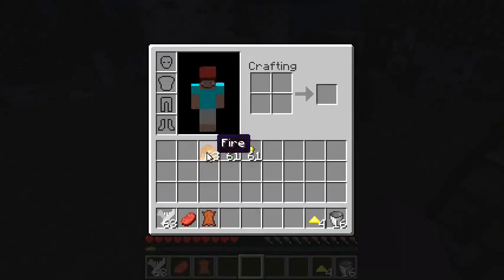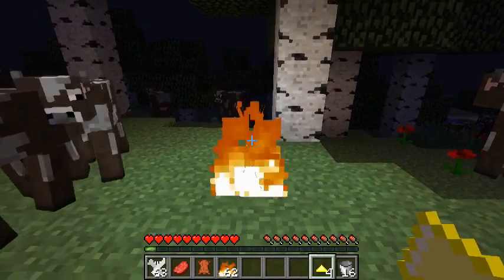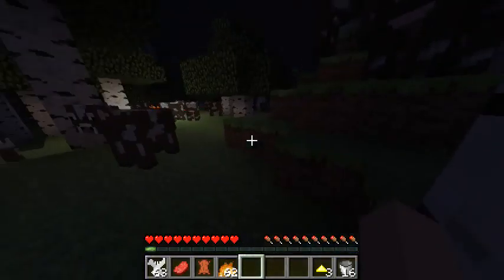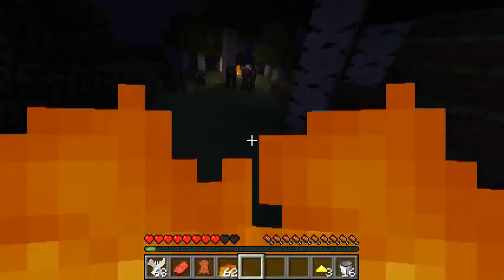Anyway, a new feature is that if you have fire and you throw the butter dust into the fire, it gives all nearby entities the potion effect.